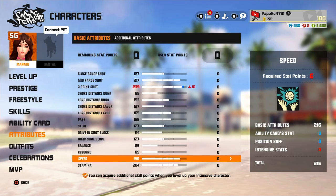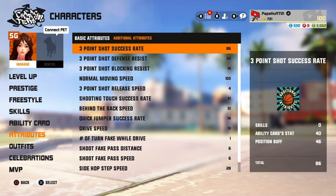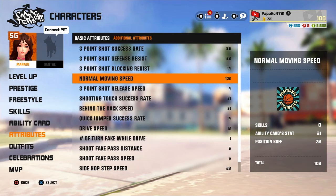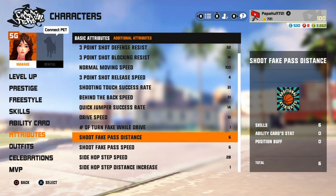Her speed and stamina are really good, I was really happy about that, but I feel like she's still slow though. Maybe it's because I only have 100 speed, but maybe if I get to like 150 or something she'll start moving fast. And then we got success rate, death resist, movement speed, release speed — all the typical attributes.